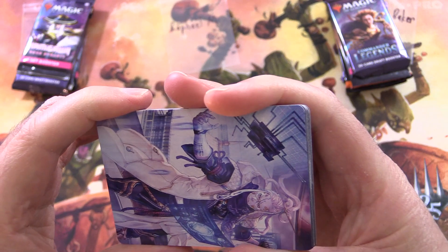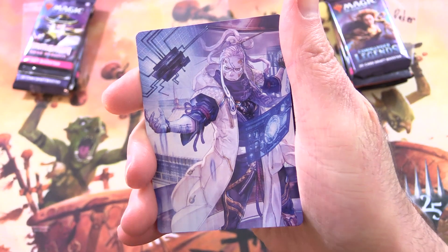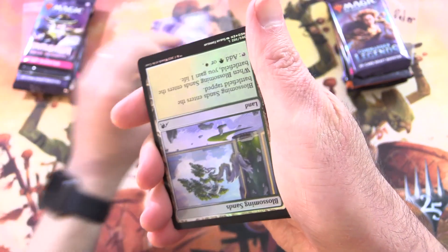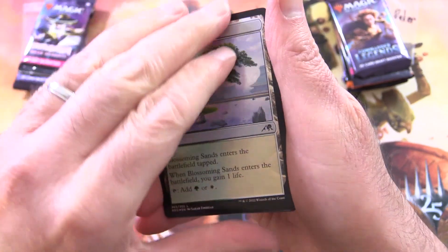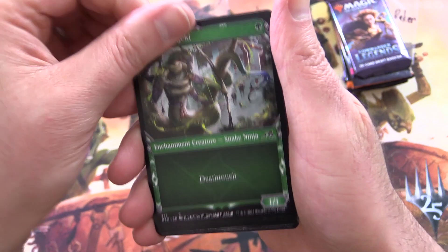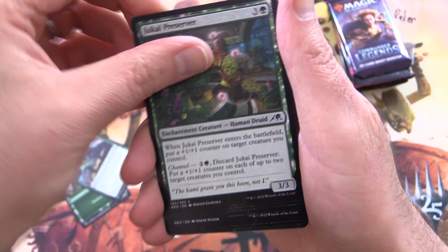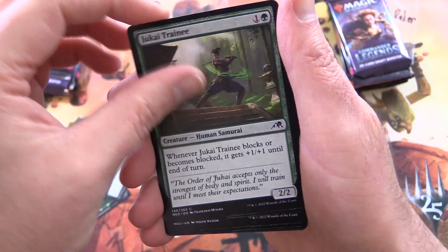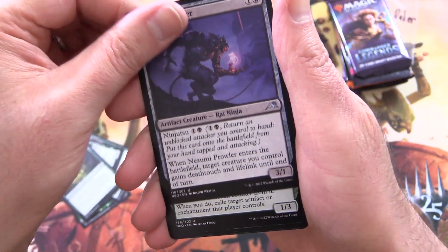It is Tamishi Reality Architect — I think that's the alternate version. We've got a Foil Blossoming Sands. Fang of Shigeki — Showcase. Master's Rebuke. Jukai Preserver. Jukai Trainee. Favor of Jukai. Nozumi Prowler. Rat Ninja.